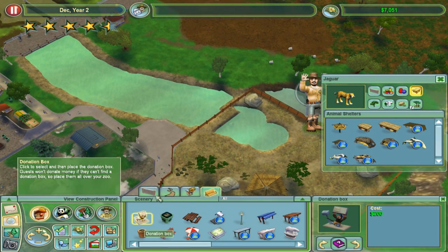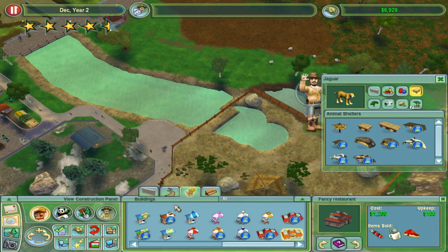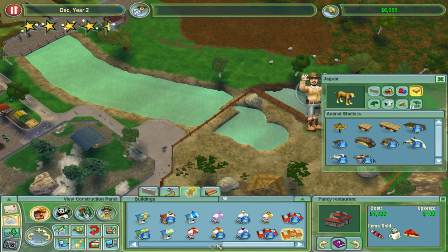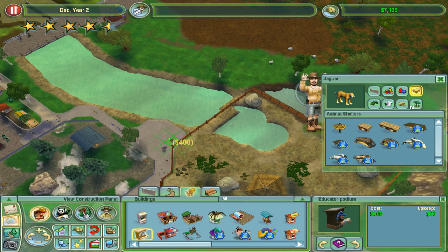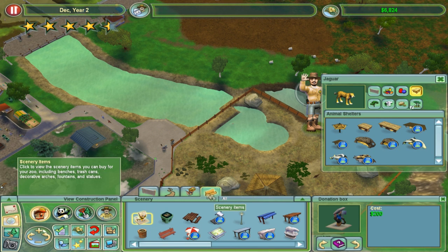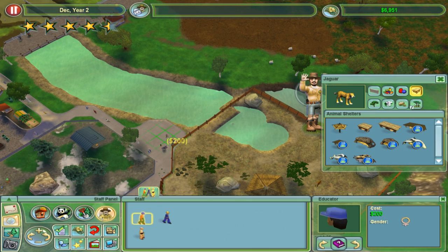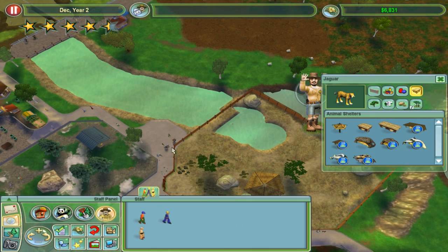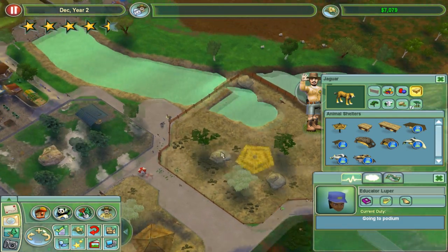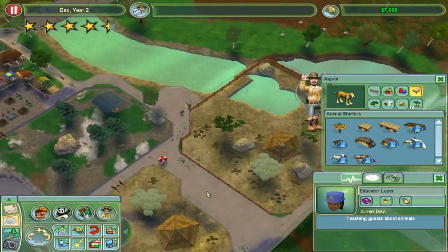And then we'll get an educator. We'll get a donation box - you need one of them of course. And then we'll get an educator's podium, which is always hard to find, it's always in a weird place. I'd love it if educator podiums were in the same slot as donation boxes in scenery items. We'll need a new educator - thankfully they don't cost much at all. I think it's a she, and she has already gone up and started talking about the animals. Very nice indeed.